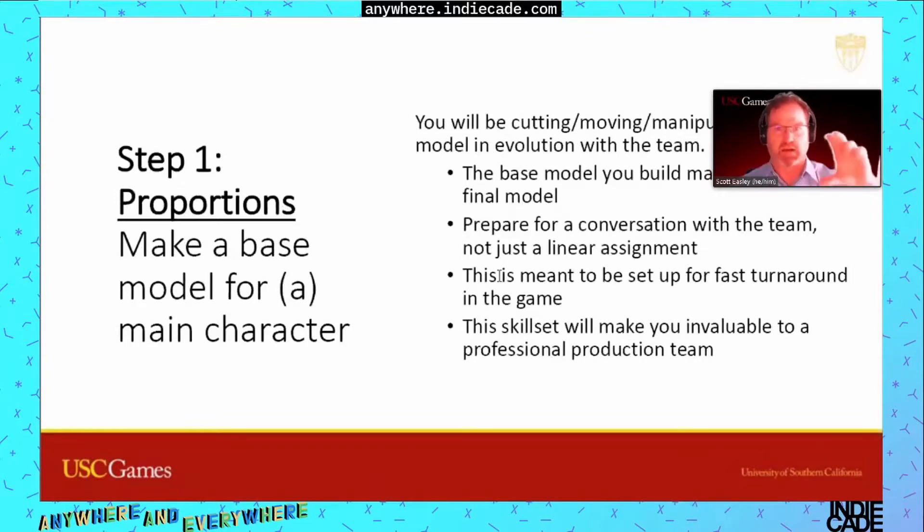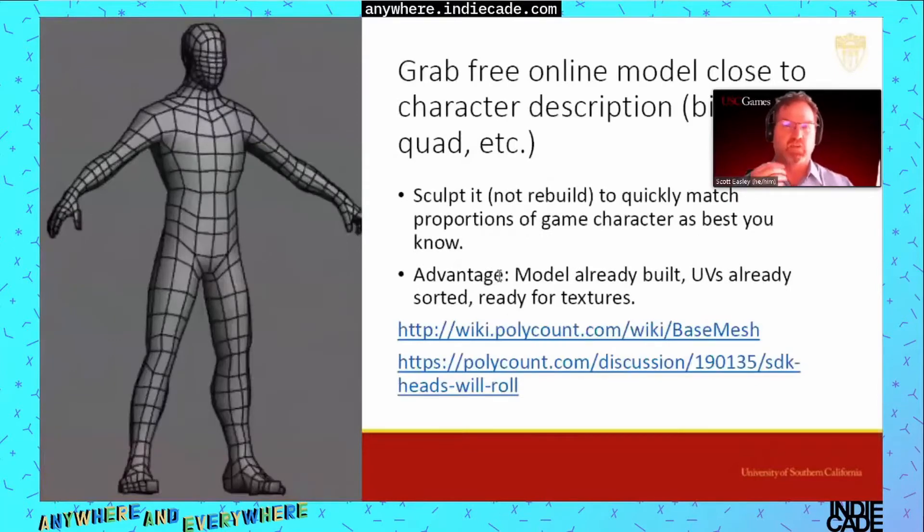Step one: proportions. Just put something in the game. Try to get a box, and if the box works, try to get a base model and go from there. This is about starting a conversation with all the other members of the team. If you don't have one readily done, there are plenty of places to grab a free online model close to your character description — a biped remains a biped, a quadruped remains a quadruped.